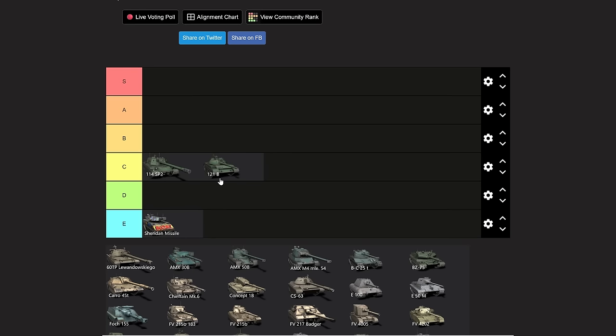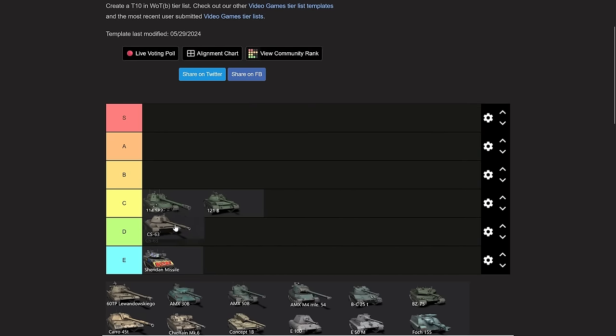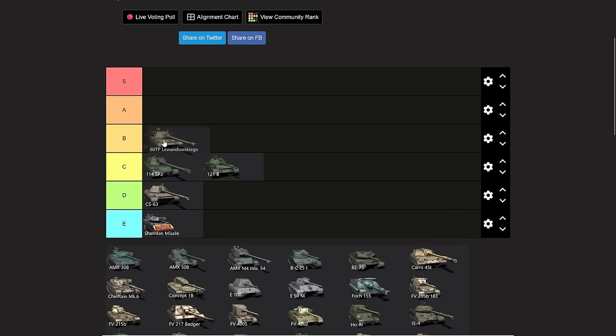Another very important thing to consider about tier lists is that the vehicles don't exist in isolation. For example, the CS-63, which is going into D tier — these vehicles are always going to be compared to all the other vehicles that exist in the game. Therefore, if a vehicle is worse at everything, it obviously has to be at the bottom. You can't put it up here when it's just worse than every other medium in the game.